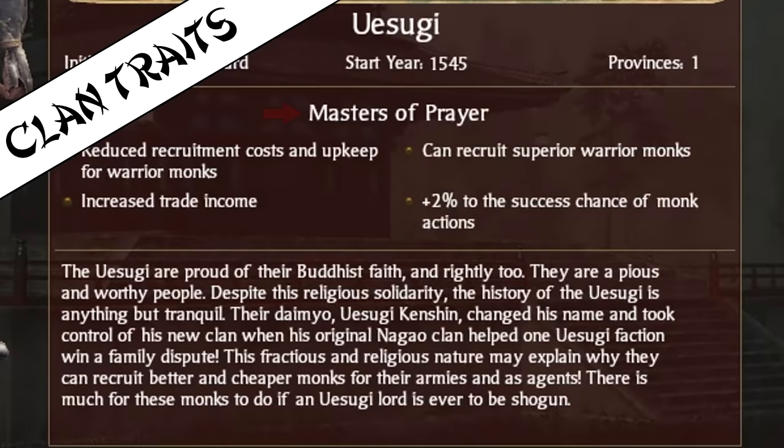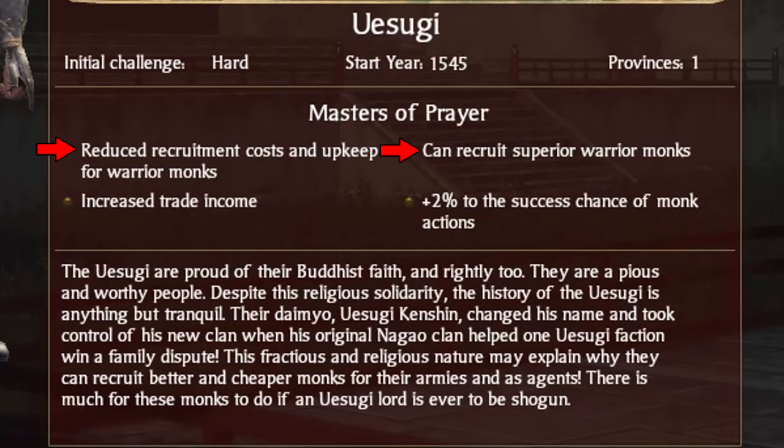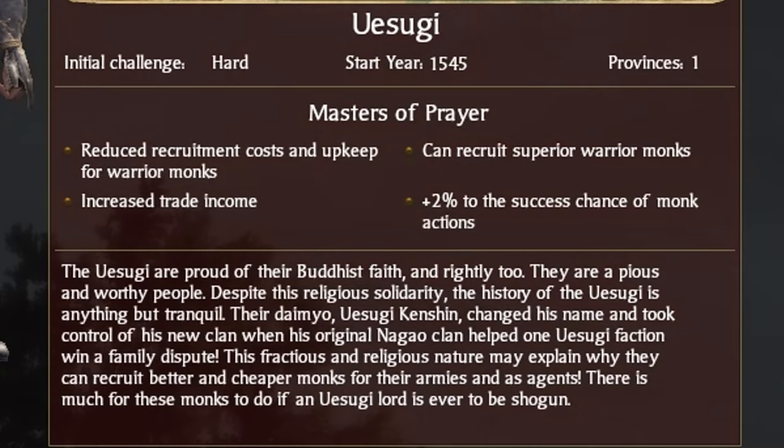The Uesugi are the masters of prayer, although I wasn't lying when I said their campaign is difficult, but more on that later. The Uesugi have 4 traits. Starting with the usual unit-based traits: reduced recruitment costs and upkeep for warrior monks, and can recruit superior warrior monks. The Uesugi warrior monk units are cheaper and more skilled than their vanilla counterpart. Increased trade income gives the Uesugi more koku from trade with other clans. Lastly, plus 2% to the success chance of monk actions does exactly what it says — their monk agents have a 2% increase to their success chance. Not particularly useful, but every little bit helps.